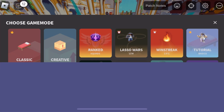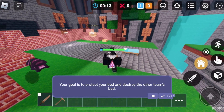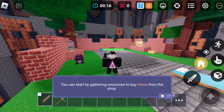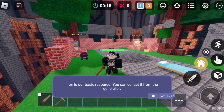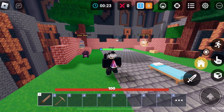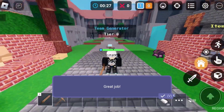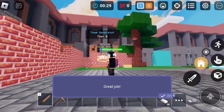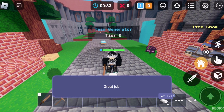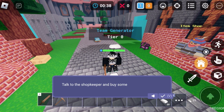Okay, your goal is to protect the bed and to destroy the other team's bed. You can start by gathering resources to buy items from the shop — acting like I don't know how to play the game. Iron is our basic resource, you can collect it from the generator. Collect five iron — great job. It needs to tell you how to sprint, that's the only thing it doesn't tell you, and there's a lot of people that don't actually do that.